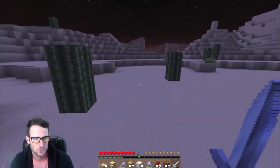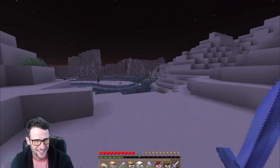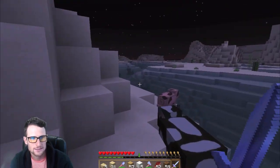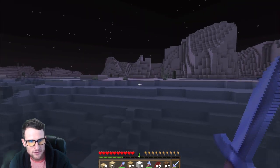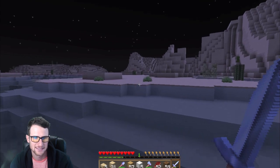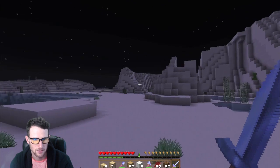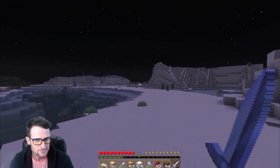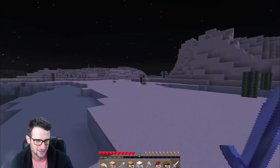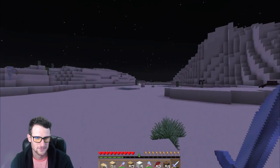All right guys, we are back and we're running through the desert right now. The sun is going down and I'm a little bit scared. I was able to find some wool. I wasn't able to find any black wool, but I know that you can dye it with stuff. I have some ink sacs - I just don't know how to dye stuff yet. I'm pretty sure that I live in this direction. I could be completely lost, but we got to get back. We got to sleep in our new house. We got all these mobs coming after us and I'm not trying to deal with it.